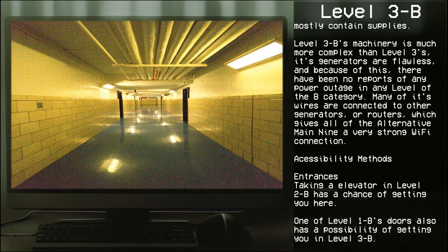Level 3B's machinery is much more complex than Level 3's. Its generators are flawless, and because of this, there have been no reports of any power outages in any level of the Backrooms' B category. Many of its wires are connected to other generators or routers, which gives all of the alternative main 9 a very strong Wi-Fi connection.